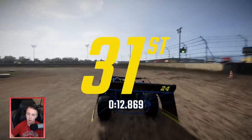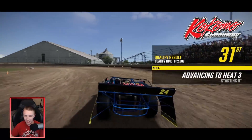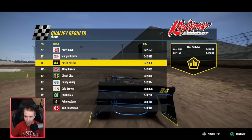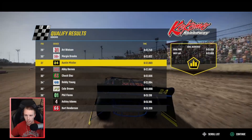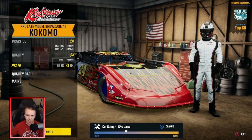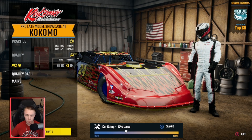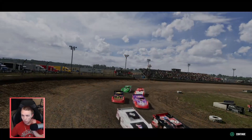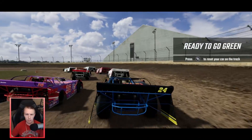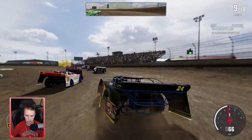Just barely hit an 8.69 - I think we needed about a 9.8-something, but that was super close. We needed 34th. Starting heat number three. Top five advance to the A main. There's only four heats, so maybe there's the same number of people as normal for these showcases - that's weird because the street stock showcases had like 60 people.